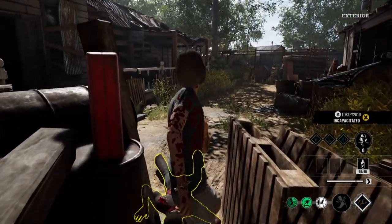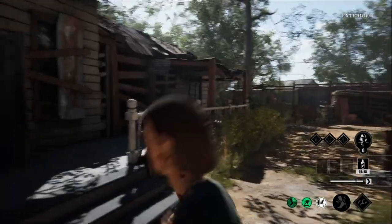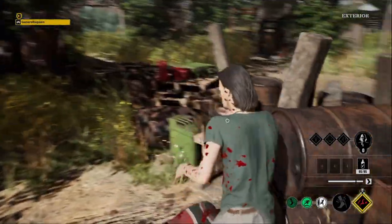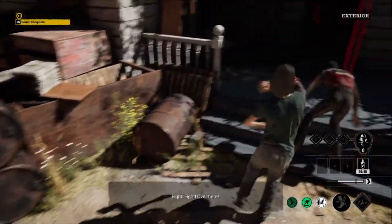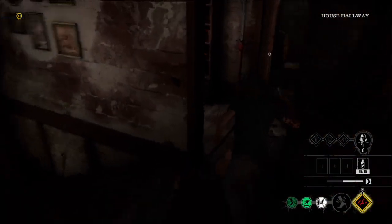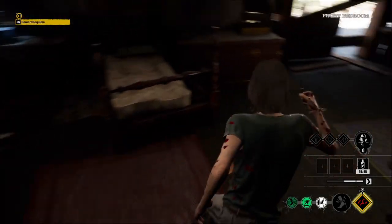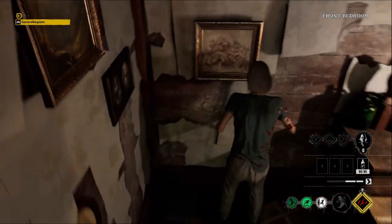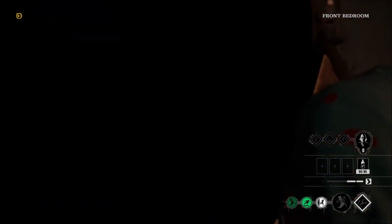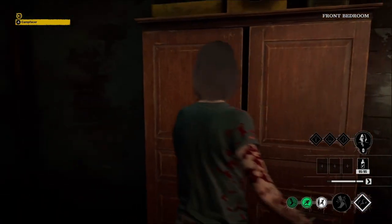Something happens here where the option to pick him up and kill him gets messed up — I don't see it on screen. I think it's because he was in the gap. But he got up. Checking on the fuse — looks like it's still good. It's still trapped.